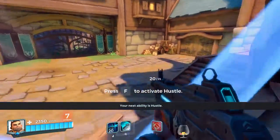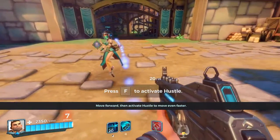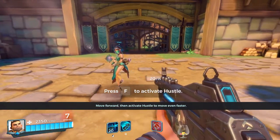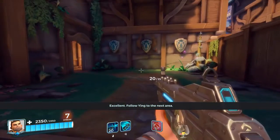Your next ability is Hustle. Move forward, then activate Hustle to move even faster. Follow Ying to the next area.